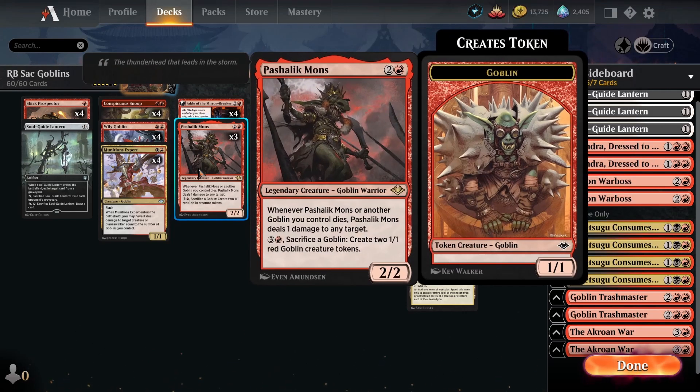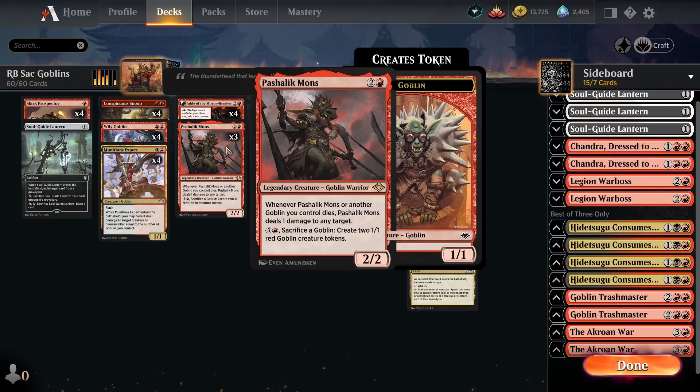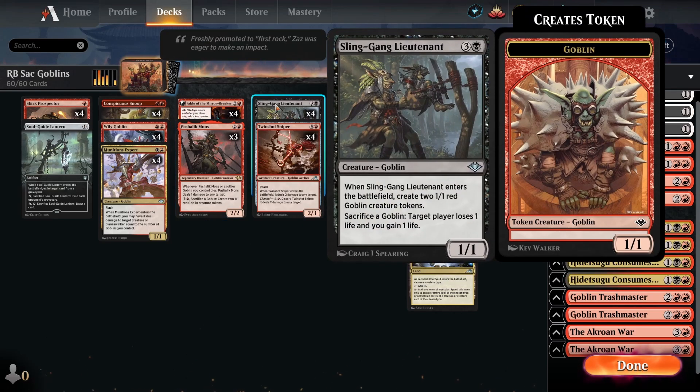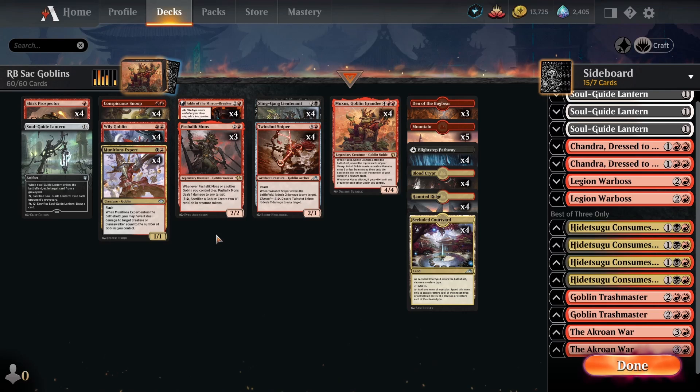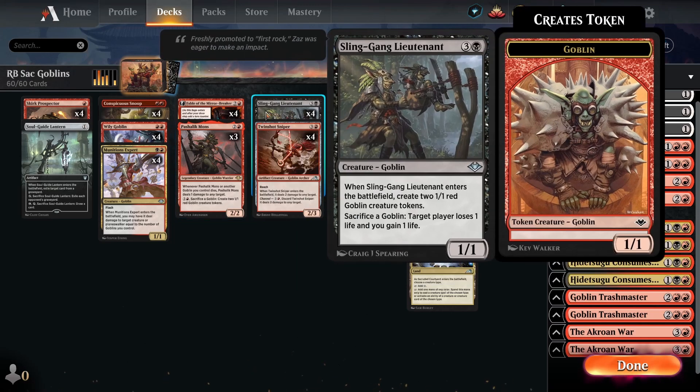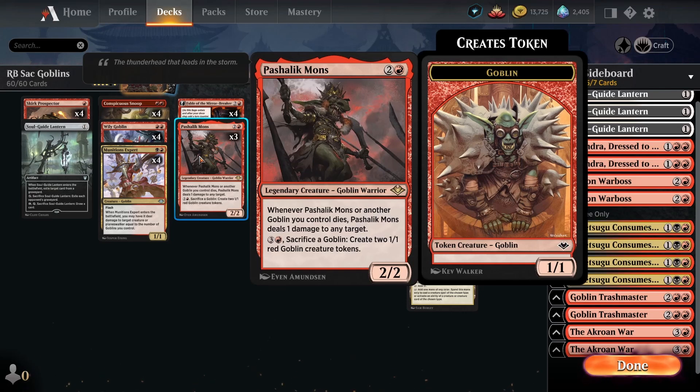Pashlik Mons works similarly - whenever Pashlik Mons or another Goblin we control dies, we deal one damage to any target. The fact that we can deal damage to any target means we can go face, similar to Sling-Gang Lieutenant. But the fact that it can target creatures and planeswalkers also makes it really effective as creature removal. If we have Sling-Gang Lieutenant and Pashlik Mons together, we deal so much damage - for every Goblin we sacrifice to Sling-Gang Lieutenant we also get a trigger off Pashlik Mons, so we're essentially dealing two damage per Goblin.